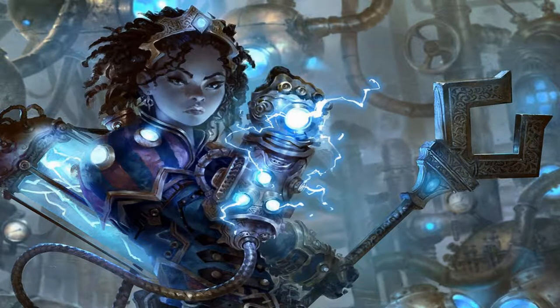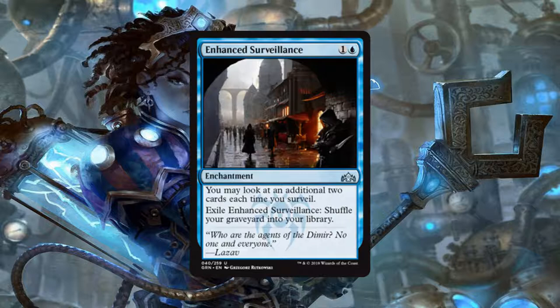Now on to the blue cards. First up we have Enhanced Surveillance, an enchantment for 1 generic and 1 blue mana. You may look at an additional 2 cards each time you Surveil, and you can exile Enhanced Surveillance to shuffle your graveyard into your library. Surveil is a new mechanic with Guilds of Ravnica. This can really help you find the cards you need while filtering out the cards that you don't. This is only good if you have a decent amount of Surveils in your deck, but there does seem to be quite a bit in the set so it shouldn't be too hard.